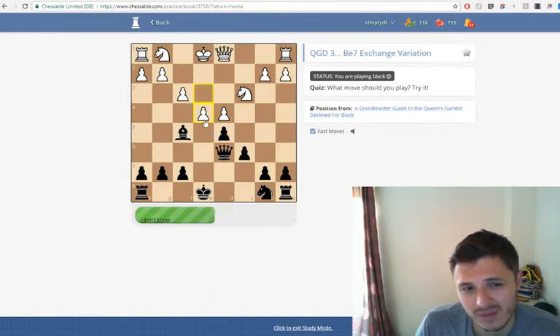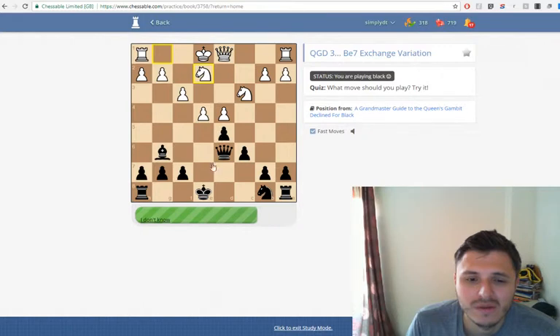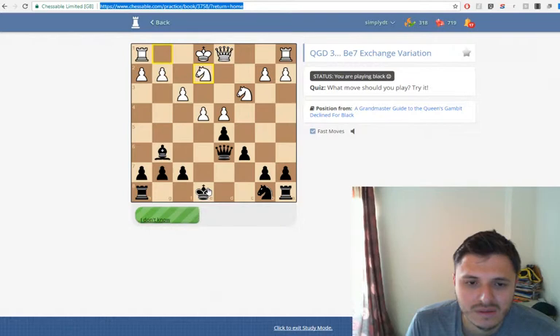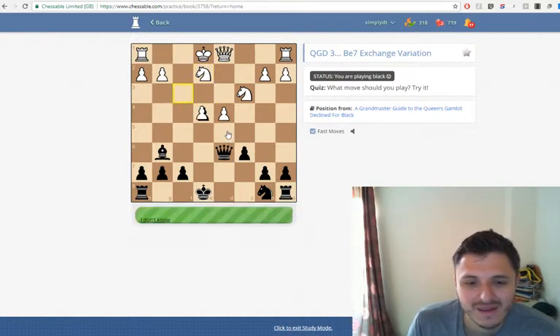Takes. Takes with a pawn. Do I take now? I don't think so. Castles? Knight to d7? It's a tough one. So that's a good move but it's not the book move. I'm guessing it's knight to... okay, it's not. It must be takes then. But if I had played any of those two moves in the real game, they're good enough — that's why they came up as alternatives.